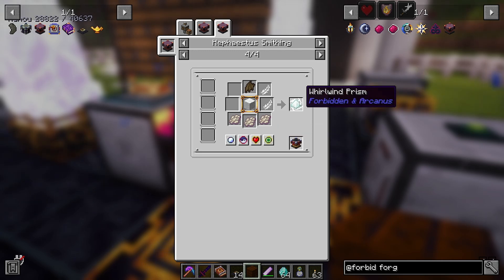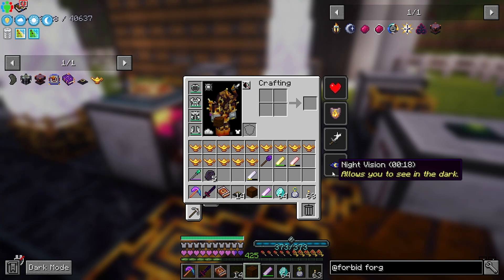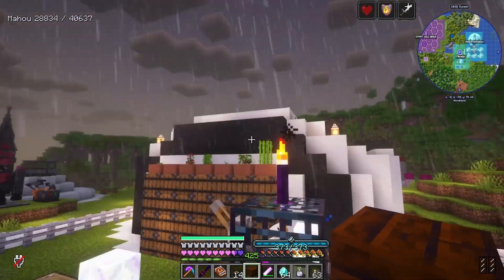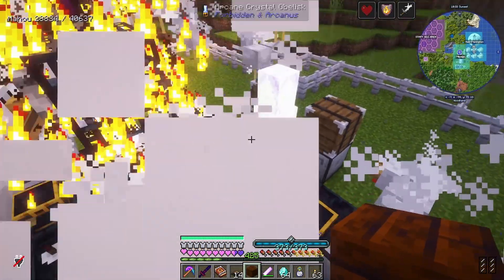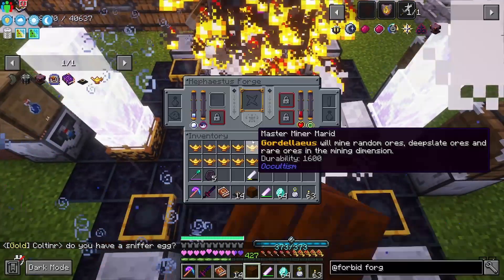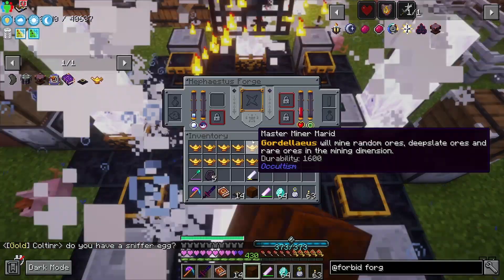None of these apparently allow you to use experience. It's good to know — I did put a bunch of experience in here before but we don't really need it. I'm going to try spawning in a bunch of chickens and turning this back on.